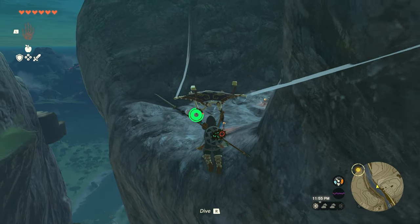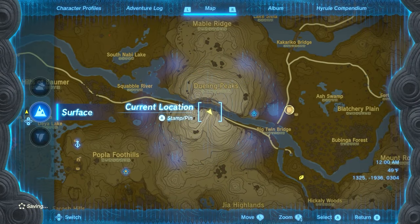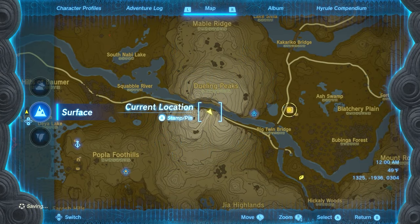The first one I think you have to do is the Dueling Peak Stable. Penn's on top of it and he gives you a riddle.